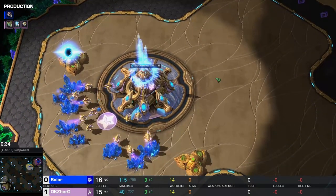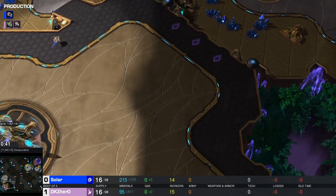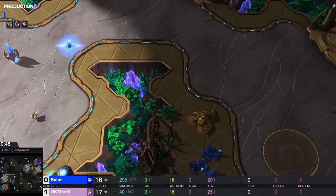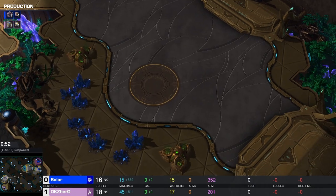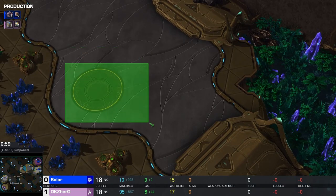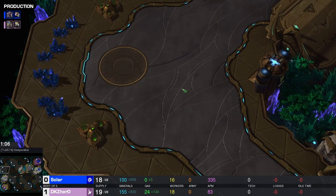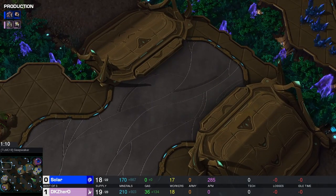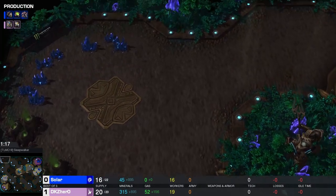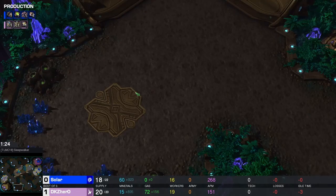Before we get into the action, let's see what's going on. You've got a big main base, reaper jump-up areas, and your natural with a normal choke point. There's a third on the high ground with two ramps — one is partially blocked. This is definitely third base material for Terran and Protoss. Zerg will most likely be expanding the other way, with an easily defensible position for the first three or four bases.